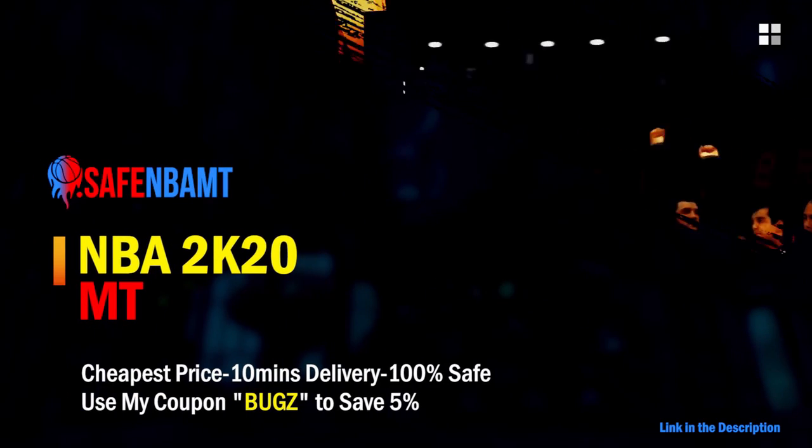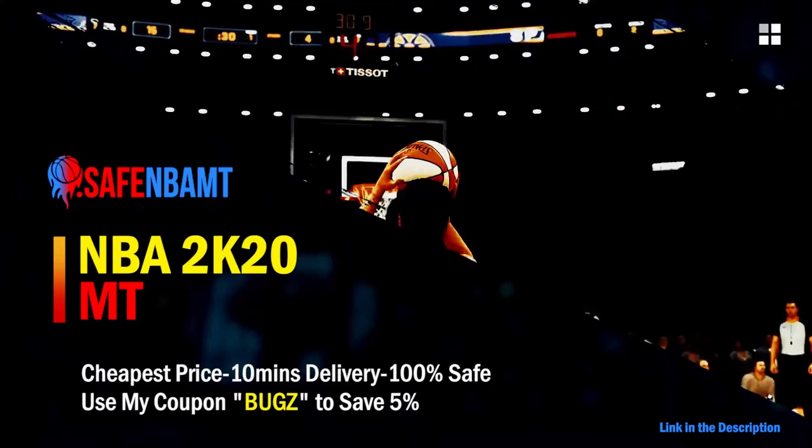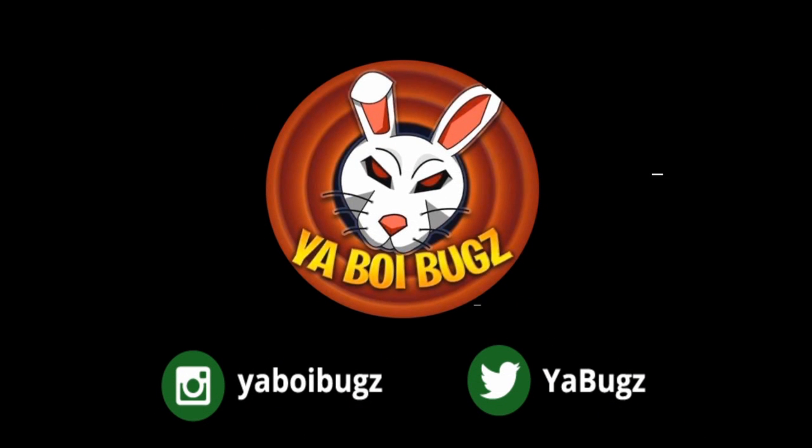If you want cheap, fast, and reliable NBA 2K20 MyTeam coins, head over to nbasafe.com and use code BUGS for five percent off at checkout. If you want some cheap MT, hit me up on Instagram and Twitter for the fastest and most reliable purchase on the internet right now.